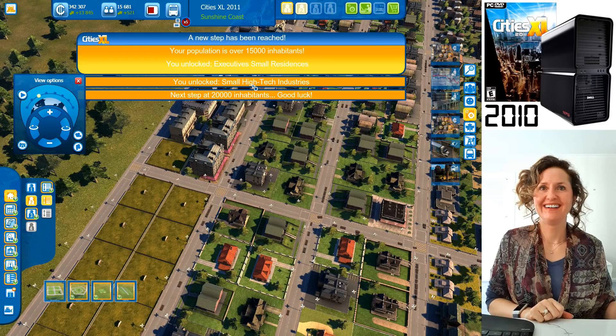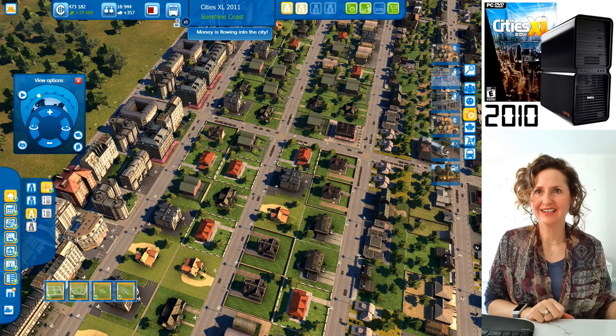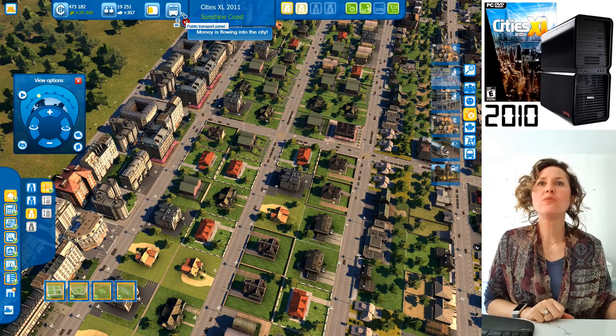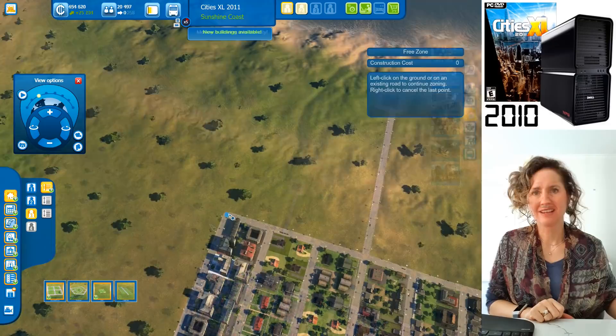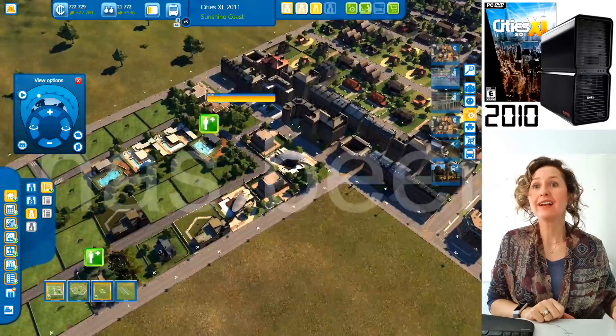Now you can build executive housing — low density for now, with medium density unlocking at 50,000 people. Let's do a free zone for them up near the coast area. These are a bit richer people — look at the quality of the house. They need a shop quickly before they start building.